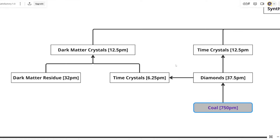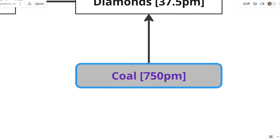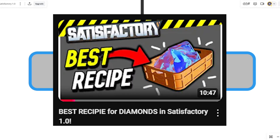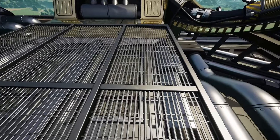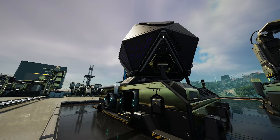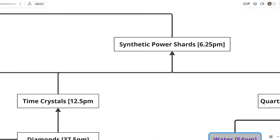The third and fourth items needed both involve time crystals. To make time crystals, you need diamonds, and to make diamonds, you need quite a lot of coal. We're only making 37.5 diamonds here and using 750 coal per minute, which is a lot. Diamonds are not made in the constructor — they're made in the particle accelerator. If you're trying to make a lot of them, the power consumption is going to be ridiculous, and you need a lot of coal unless you choose an alt recipe. Time crystals are also made in the converter, which, as previously mentioned, uses a lot of power. 12.5 time crystals are then used to make the synthetic power shards.